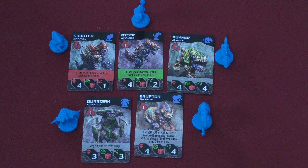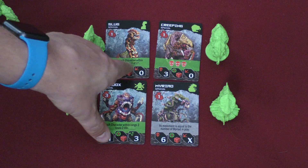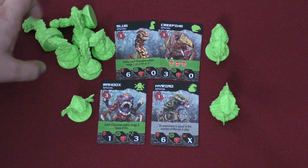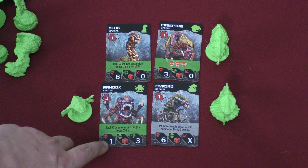Speaking of green monsters, we have four new green aliens. This slug hits any character within range on a three-plus and doesn't move at all — yay. There are six of them. The Raw Dox here has three hit points, and anyone within range two loses two life, so you've got to get in and kill this sucker — a real pain in the neck.